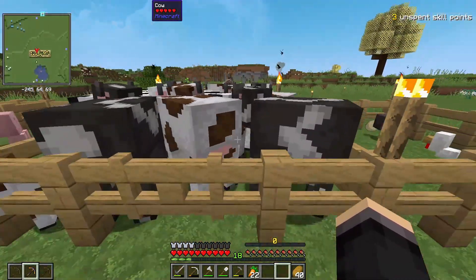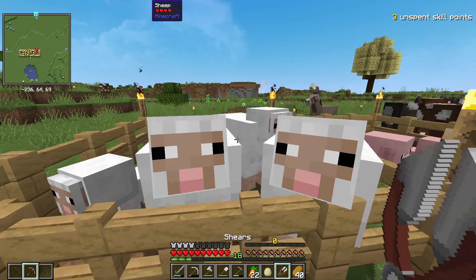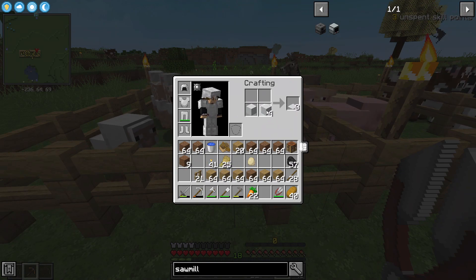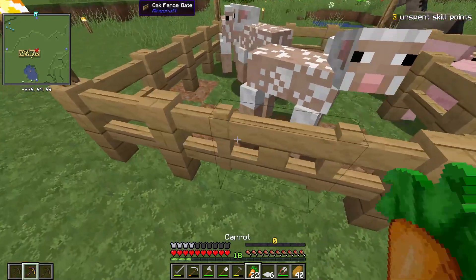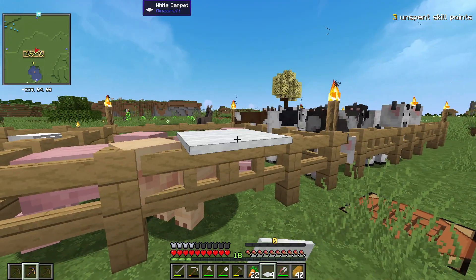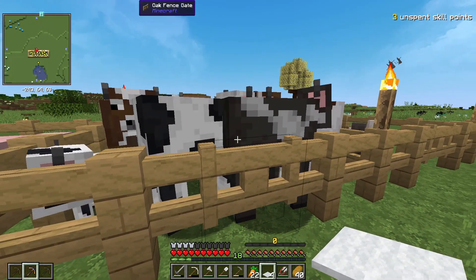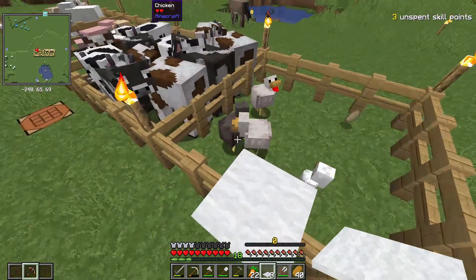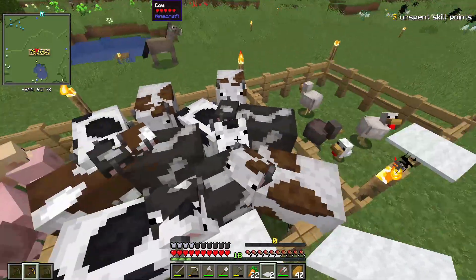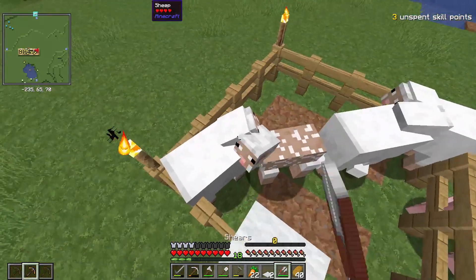Let me show you the animals I've captured — they're quite loud. I have chickens, cows, pigs, and sheep. I'll need more sheep because I want their wool. If anyone doesn't know this Minecraft trick: instead of opening a gate and worrying about animals escaping, you can place down a piece of carpet above a gate on the fence. You can jump over it, but the animals can't — they know how to work a gate but they can't figure out how to jump up on carpet.